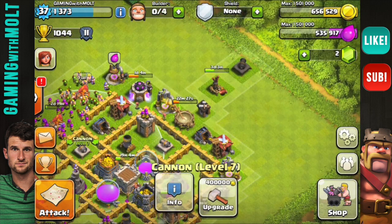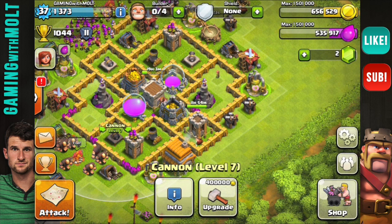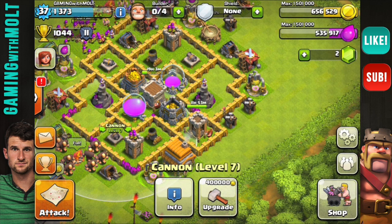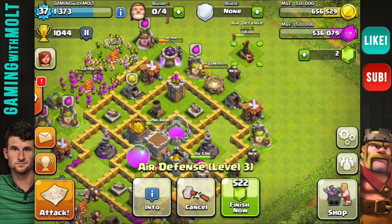Next we're going to bring in the cannons — bring in one cannon and then bring in the other cannon right over here. It's very important to spread out your point defenses. Don't put all your cannons on one side and all your archers on one side — each defense is created to do different things, so you want to take advantage of that.